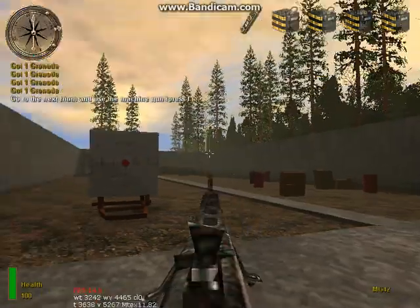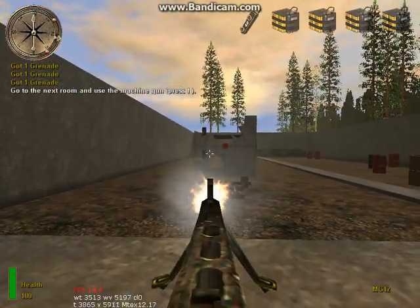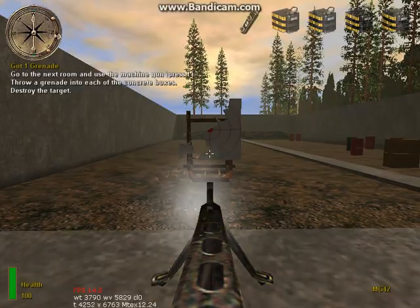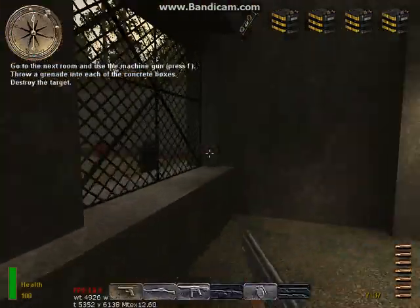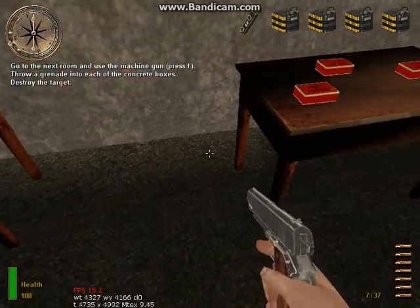Approach the MG42 stationary machine gun and press the use key to take command of the weapon. Fire at the target with that machine gun. When you're ready, press the use key on the red door at the end of the range to exit.